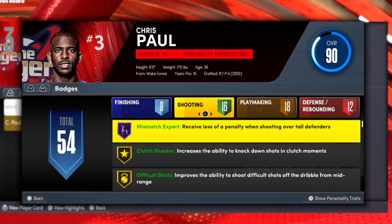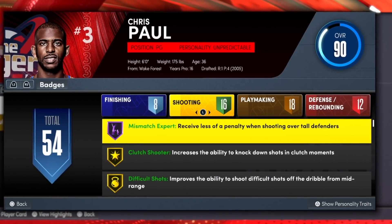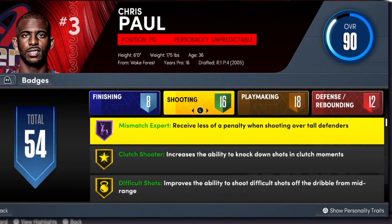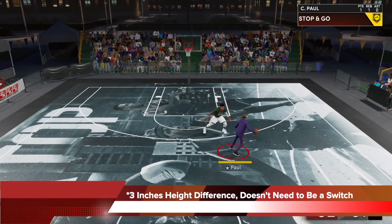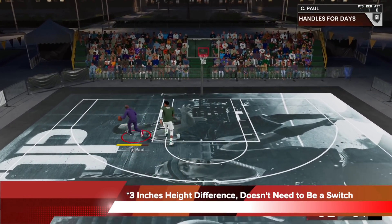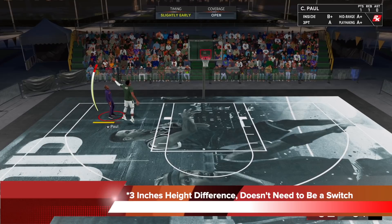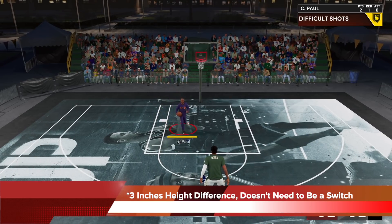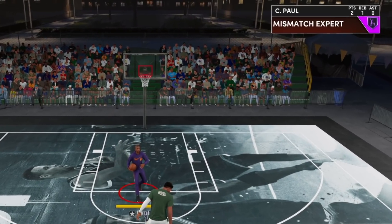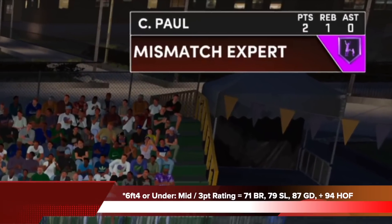By 2K's definition, mismatch expert helps you receive less of a penalty when shooting over taller defenders, but this definition is too vague. There's a lot of details going on. First, for mismatch expert to trigger, you need to have a 3-inch height difference between you and the defender you're shooting over, but it doesn't need to be a switch. It could be a one-on-one situation, and as you saw here, mismatch expert triggered over Giannis with my Chris Paul.